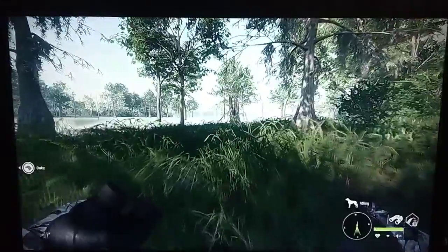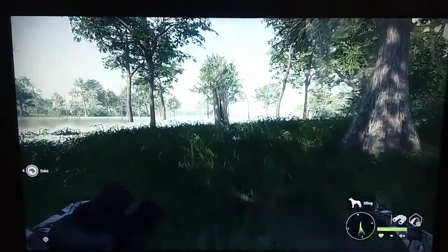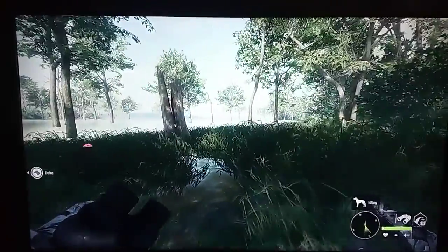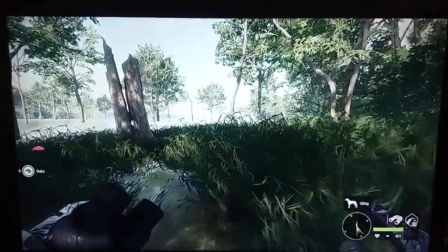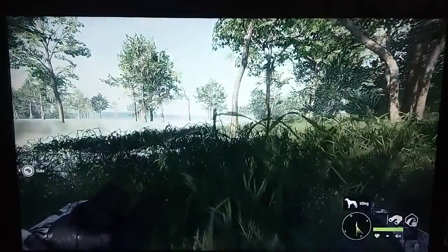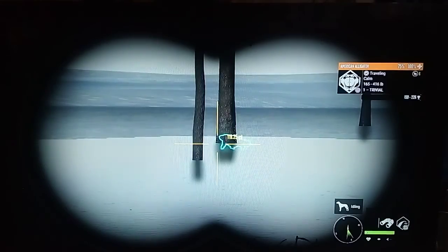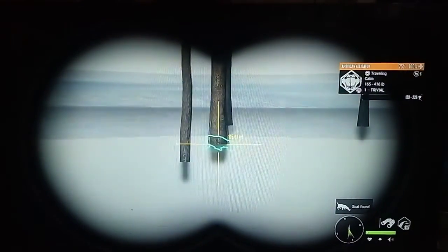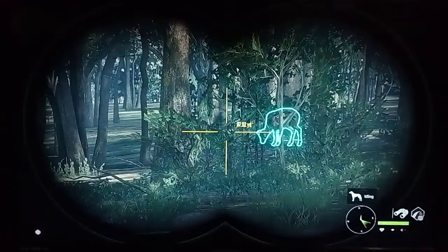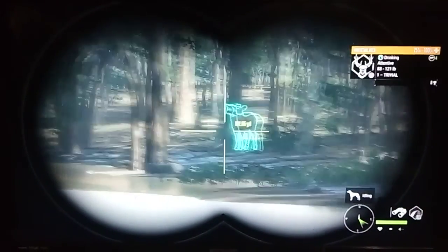We're going to continue walking down this coast and see what we can find for gators, maybe see a couple of whitetail. I might just go halfway down since I don't want the video to be too long. We have a little level one female gator out in the water — not going to worry about her. There's a little herd of whitetail does up here, about three of them, nothing special.